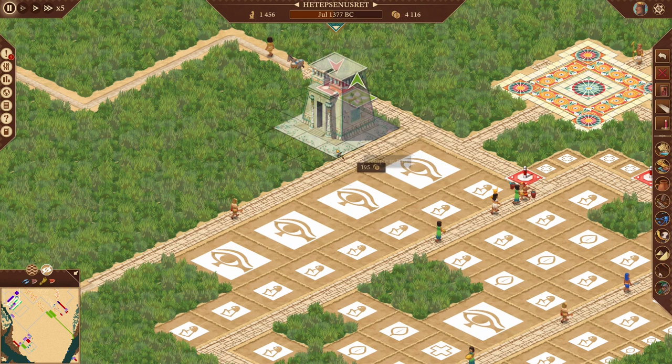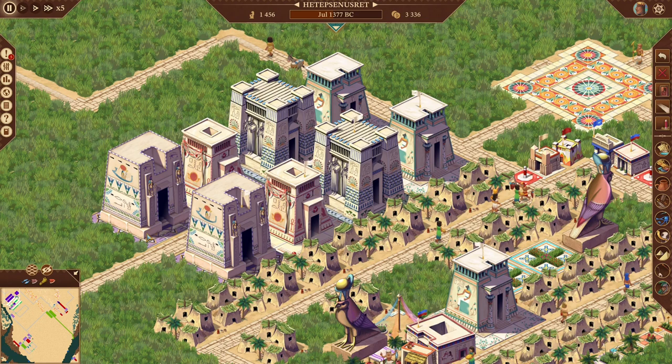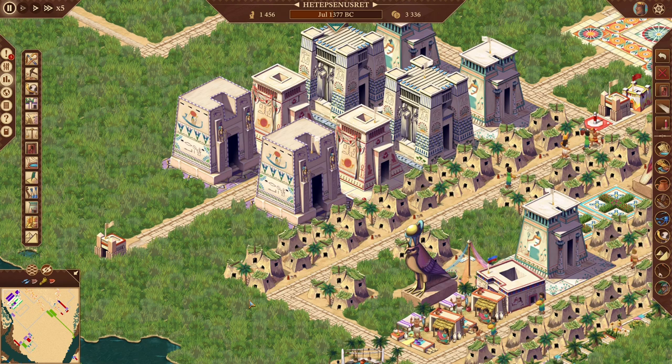Ra, Osiris, Taweret, and Bast. Bast is at three temples — that's 1,350 coverage. We need another one, and the current population is at 1,800, so these are good. I need to expand out anyway, so we're going to expand over this way.